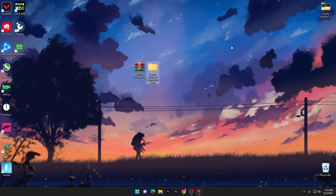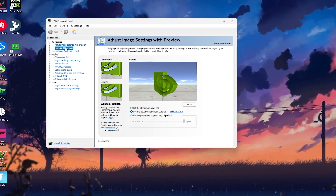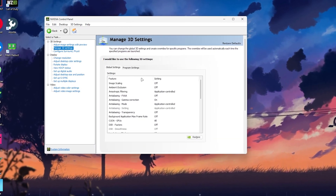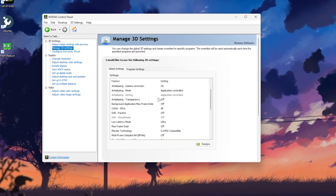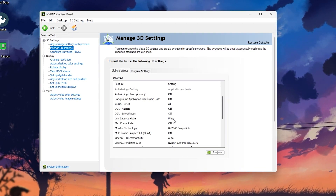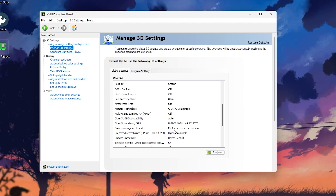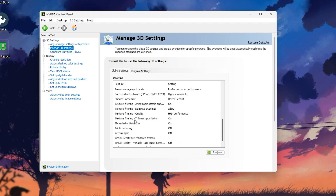Once done, close it out and let's go to the Nvidia Control Panel settings. Right-click on the desktop and open the Nvidia Control Panel. Go to Manage 3D Settings and follow these settings exactly: set Low Latency Mode to Ultra, set Monitor Technology to G-Sync if you have it, set OpenGL Rendering GPU to your Nvidia GeForce GPU, set Power Management Mode to Prefer Maximum Performance, and set Texture Filtering Quality to High Performance. Apply the settings.